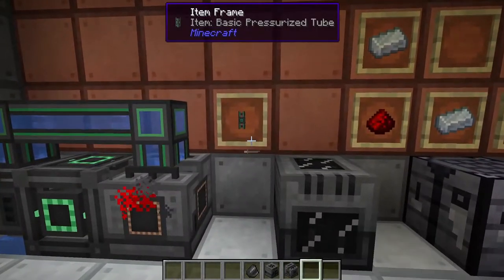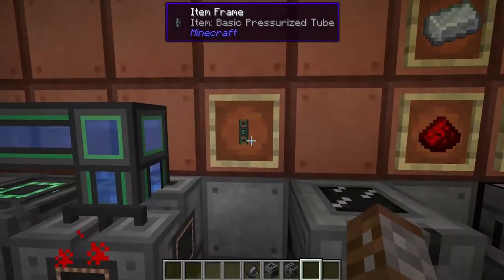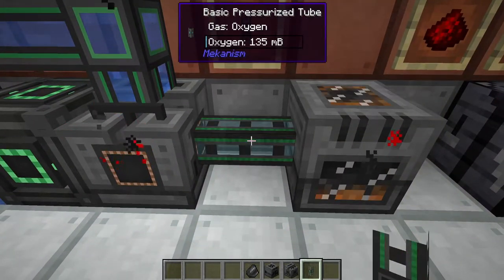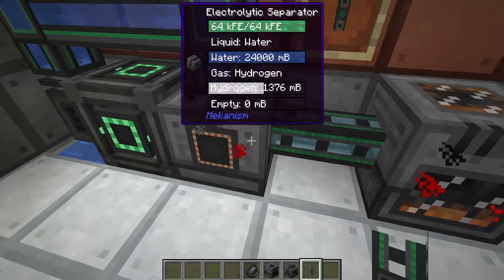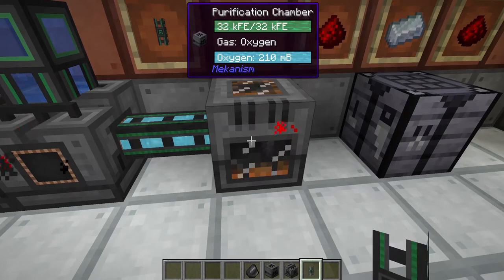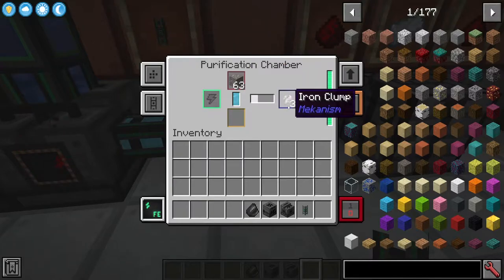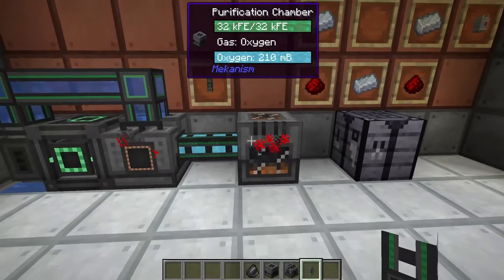We can now use some of our basic pressurized tubes - we covered this in the very first tutorial. If we right-click and place down our tube with auto export, all the oxygen is now being sent straight into a Purification Chamber, making it a lot easier to create your iron clumps or any other clumps to get your trebling of ores.